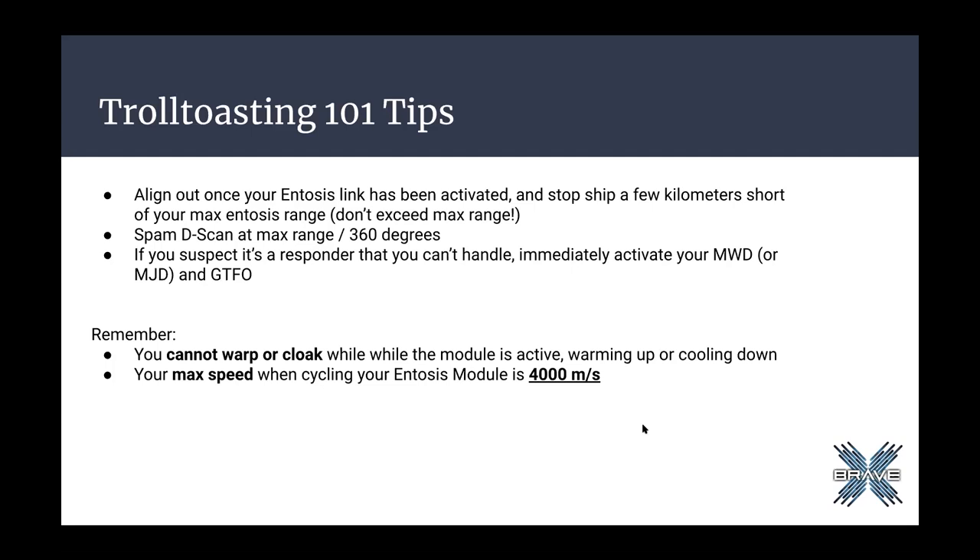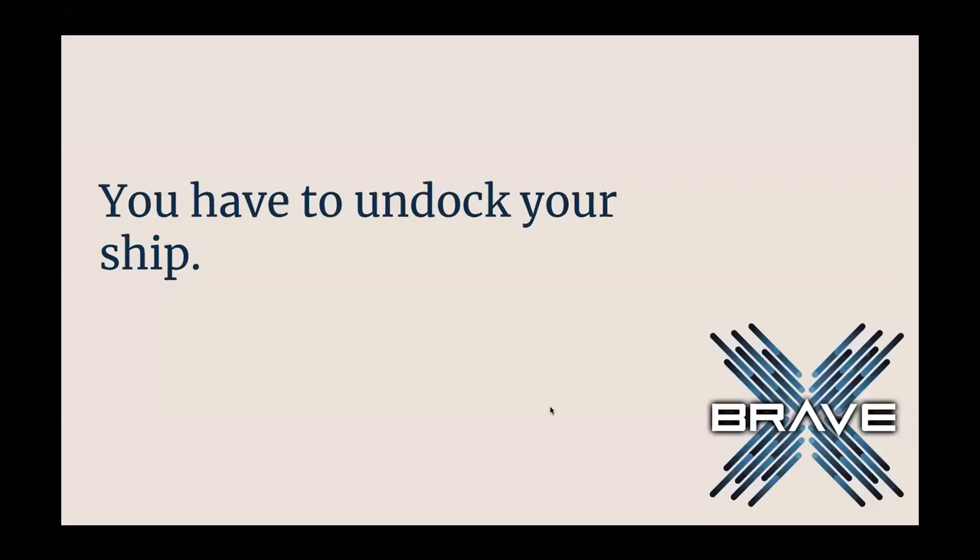We used this tactic to great effect in Scalding Pass during the war with Fraternity last year, and I can promise you it absolutely does work. Incredible in 2019 lost something like 600 toasting ships in a three-month period, which tells you that the level of effort you put into this can really, really have an impact. It is something anyone with any level of skill can do. Jump in an Atron, put an ENTOSIS module on it, find a vulnerable system, and go out and create those notification pings.